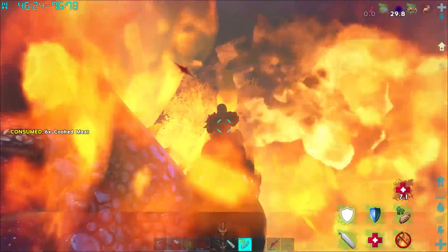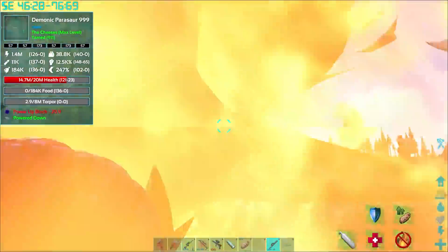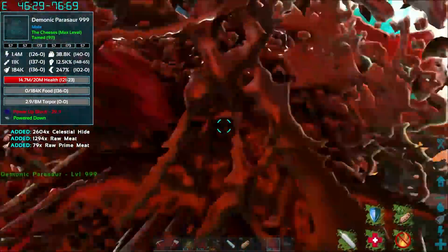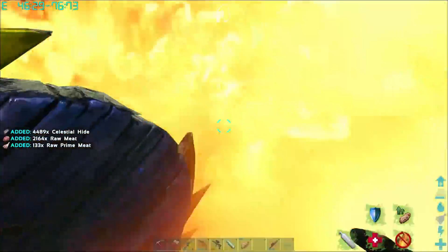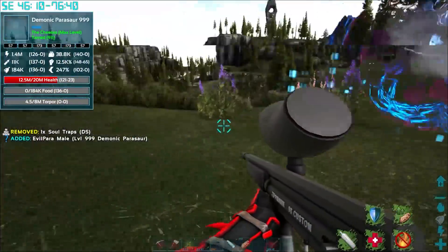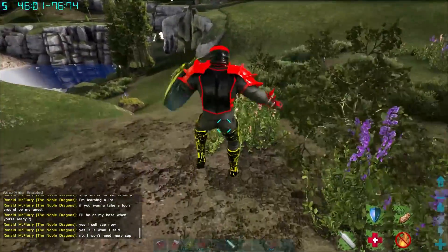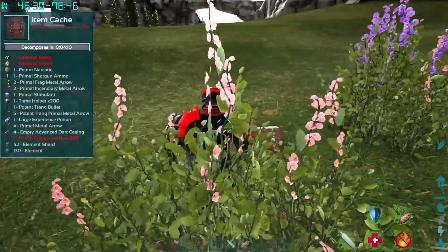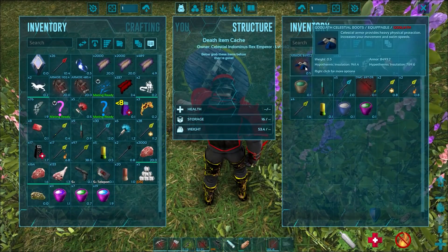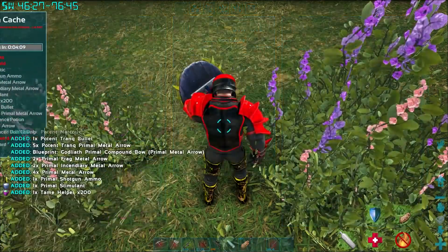I'm not gonna lie, that was terrifying. I thought I was gonna die - I didn't think our Parasaur was gonna die, but it was if we didn't give it that health potion. Okay, we can breathe. I don't know where the bag is. We got loot - I got the potions! I can't see over your damn flames. There it is - Celestial Boots! Increasing movement speed, we got another shield, more element. Not bad.